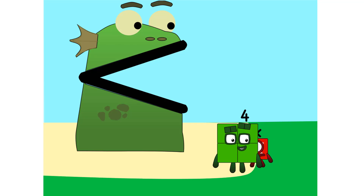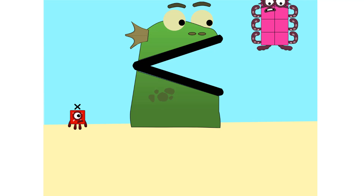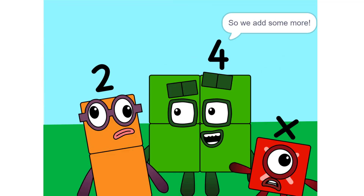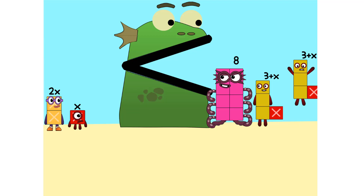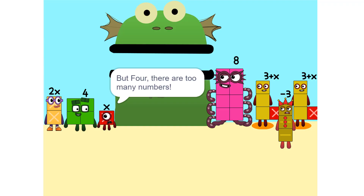Put you on one side. And take something else and put it on the other. It is greater than X. Me like it. Too heavy. So, we add some more. Two times X equals 2X. Nope. It's equal. Now we can figure out your value. But there are too many numbers.